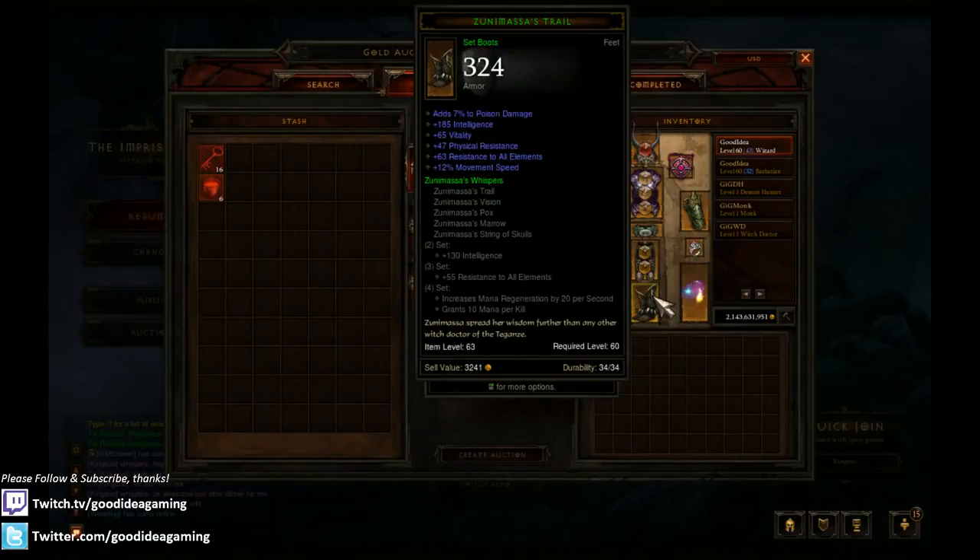For boots, just get Zuni boots - they're really cheap. Without All Resistance they're very cheap; with All Res they get a bit more pricey but still not too bad. The poison damage from the Zuni set is going to be a huge DPS increase, and they also have movement speed on them.